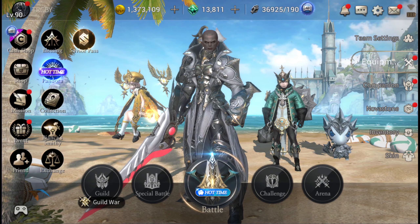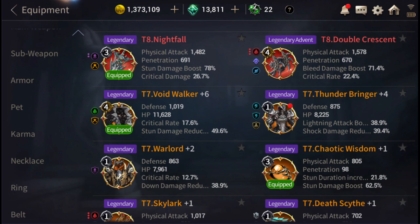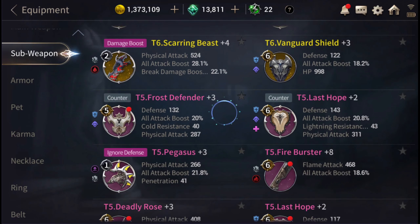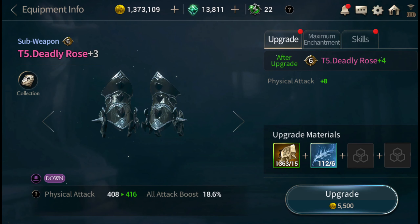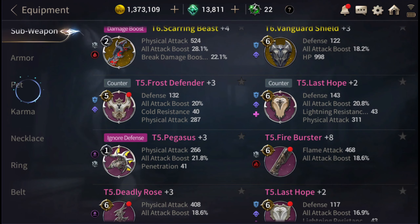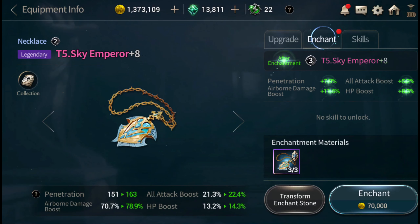Let's go into our equipment. Sub weapon — deadly rose — I think that's already maxed out, yeah, maxed out already, so we can't really do anything with that. And let's go to our necklace. Our necklace is the sky emperor, and we're going to enchant it.